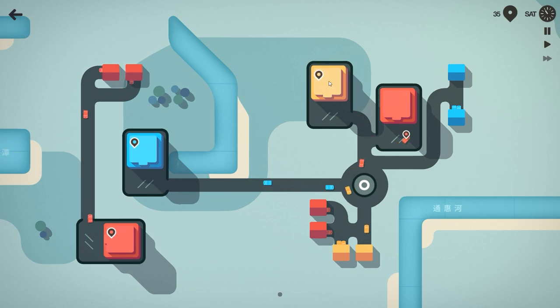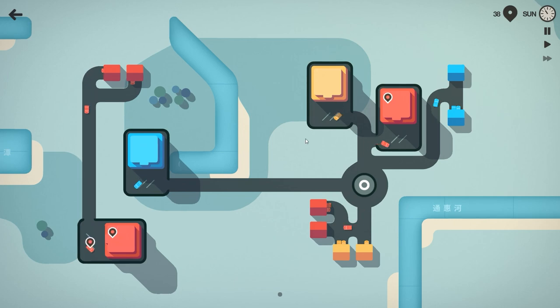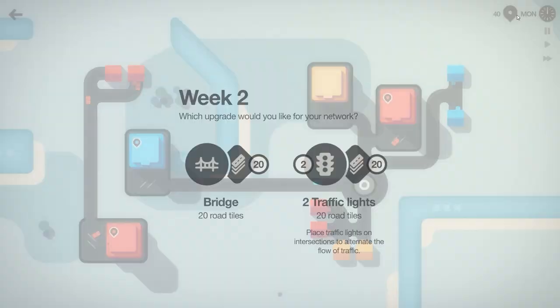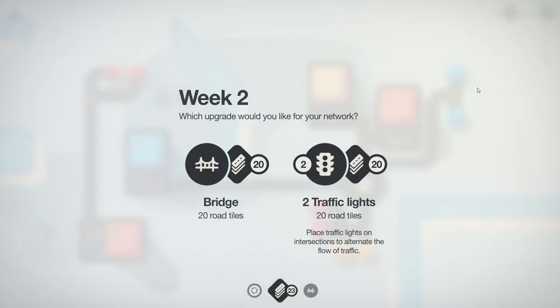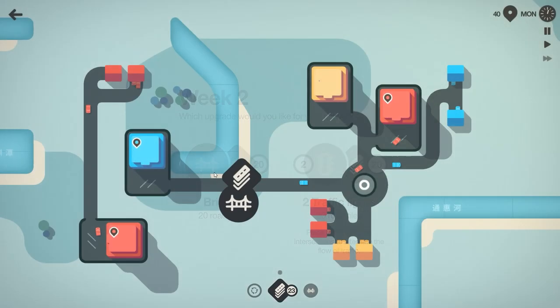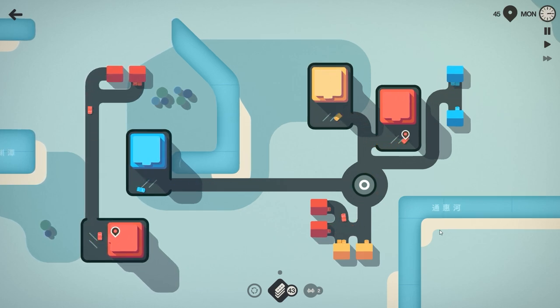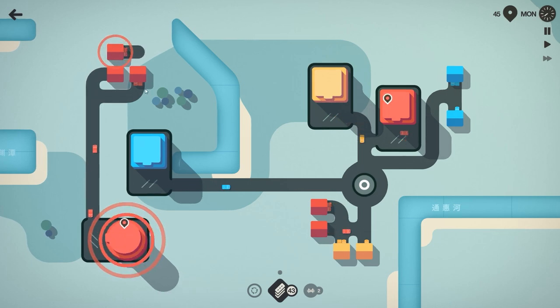Now as these people are transporting to their respective shops, why do we see these little pins popping up? That is effectively my score. Whenever we successfully deliver a person to and from a place, we will gain a pin. The more pins you get, the higher your effective score. Do I want traffic lights or do I want a bridge? I'm going to take a bridge just in case we find that we need to cross one in the near future.